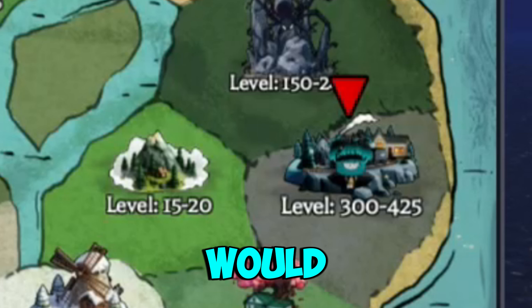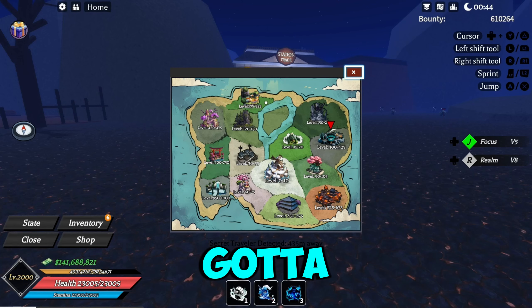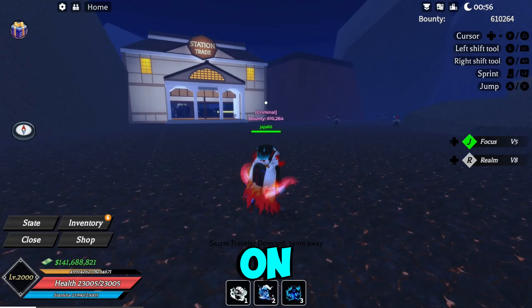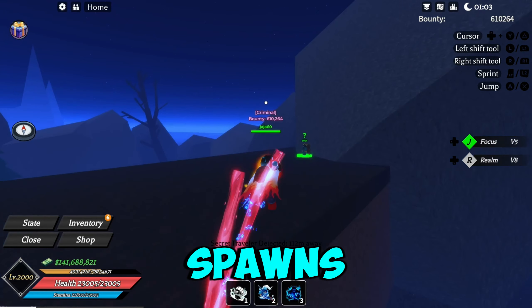Another location would be right over here by the train station. All you gotta do is go to the station trade area, then go on top, and he should be right here. That's another location he spawns at.